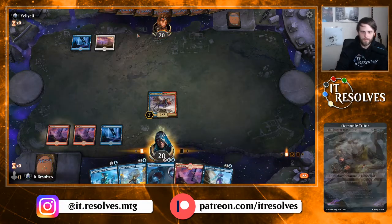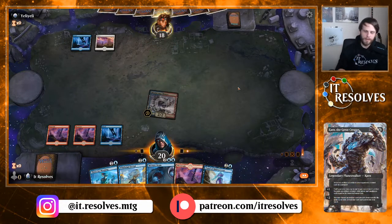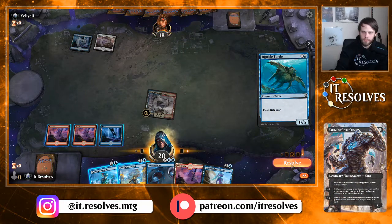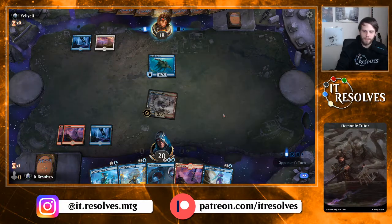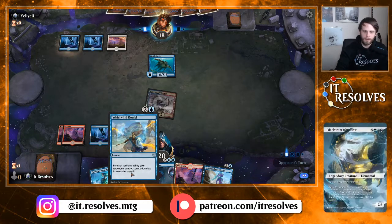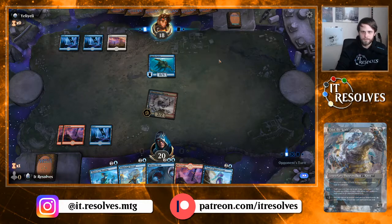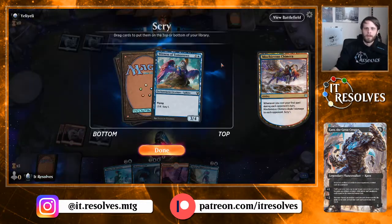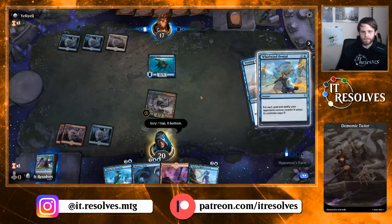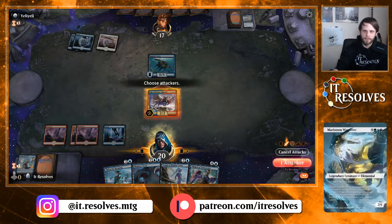We'll leave up Whirlwind Denial here or Thirst for Meaning. We could play Hidden Coves but I don't think we need to right now. I want to be able to peg stuff on the opponent's turn. If they are the flash deck though, that's going to be kind of annoying. We'll deny that. Scry one — yeah, we're going to keep that. Seems quite good — we really want a blue land but that's very difficult to pass up. And this isn't even a slower game because we have flying! End turn and we'll Thirst at the end of their turn most likely.